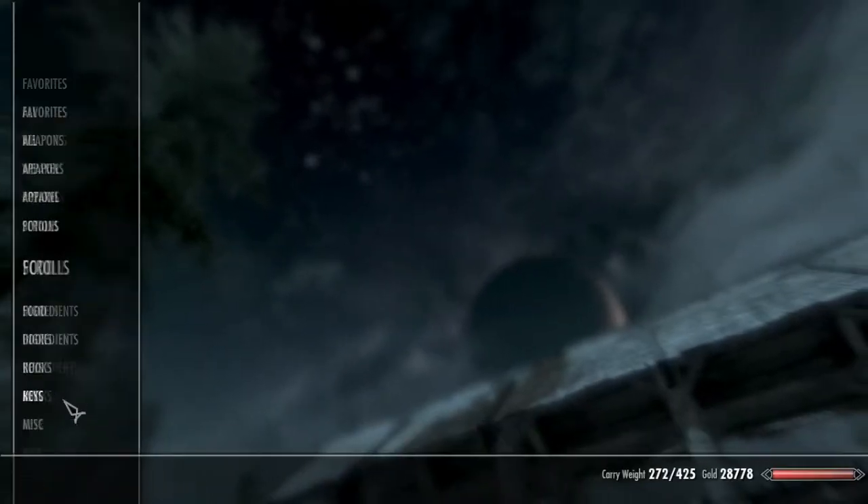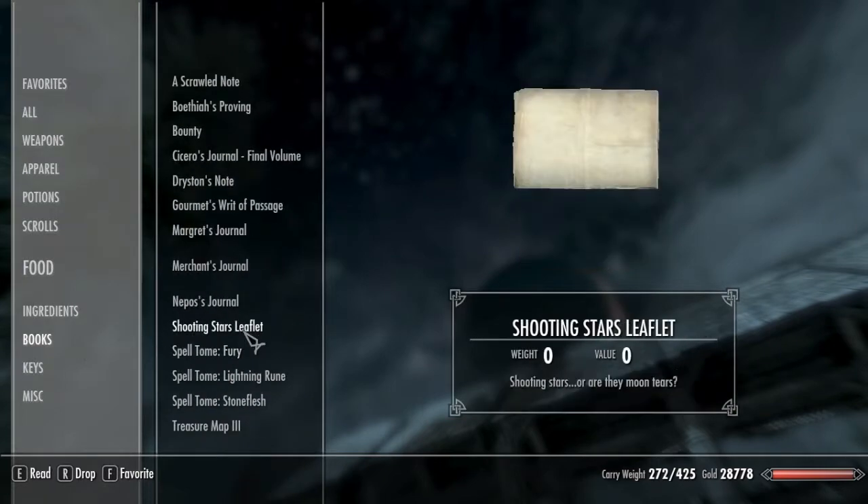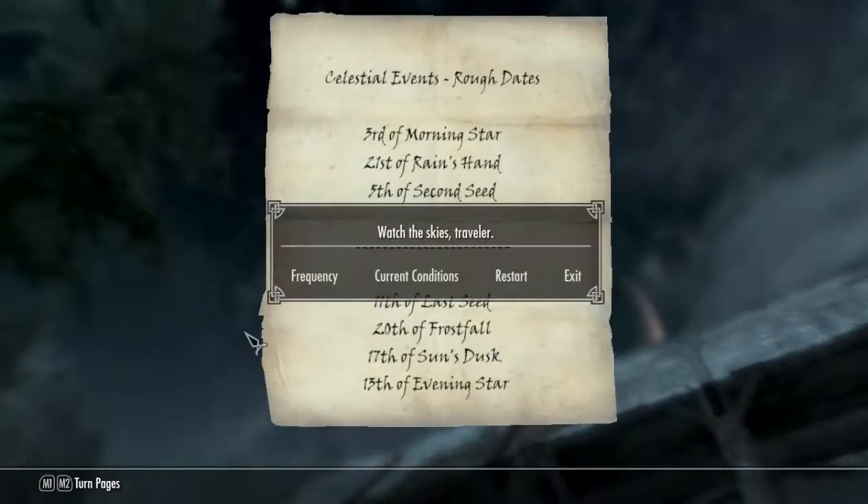When you first load the mod, if you go into your books category and scroll down to Shooting Stars Leaflet, you can open it, and you'll notice it says Celestial Events or Rough Dates. It says 3rd of Morningstar, 21st of Rain's Hand, etc.